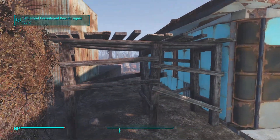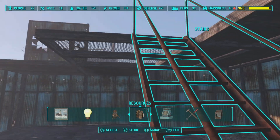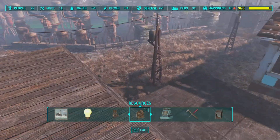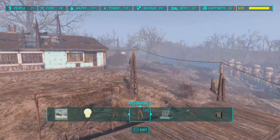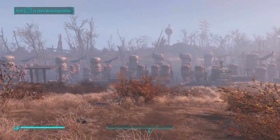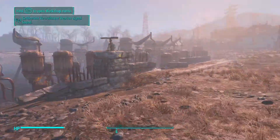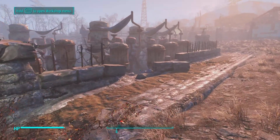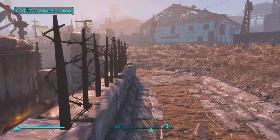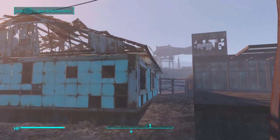I'm building a new warehouse district — this is going to be a factory, though I'm not sure what yet. I'm out of materials so I'll have to source more. This right here is the water production area. This place is so wealthy from the water that it built a power plant, which made it even more wealthy.